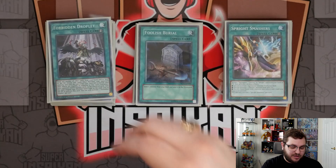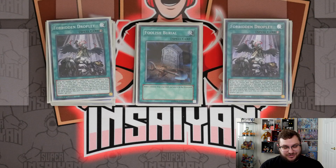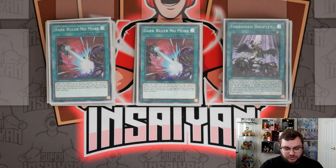We have two copies of Forbidden Droplet. Droplet is a card I have a love-hate relationship with — if you've been watching the channel you know I just tend to brick on Droplets, so I never want to play three anymore. Plus I think other board breakers are better. Yeah, Droplet is insanely powerful, but you have to lose your resources to use it and I don't think that trade-off is worth it in this particular build, so I'm only playing it at two.